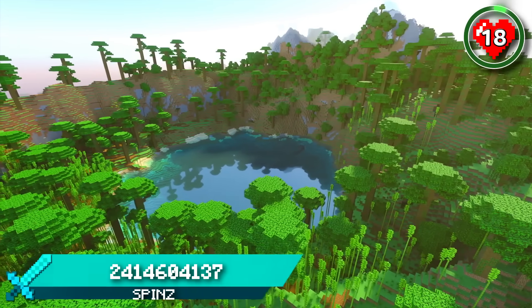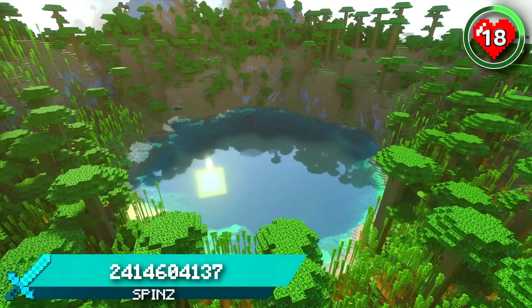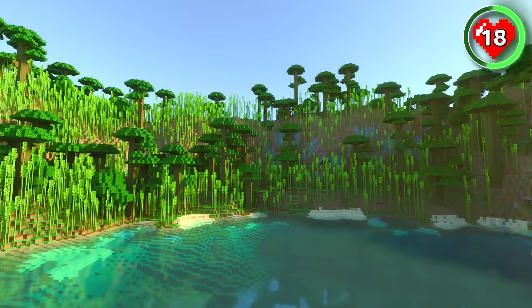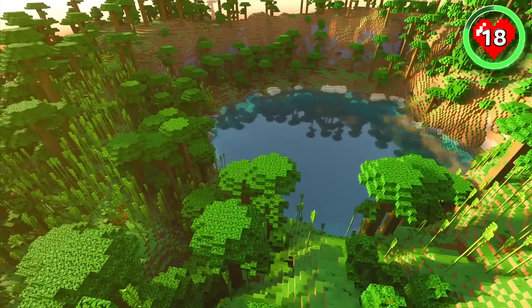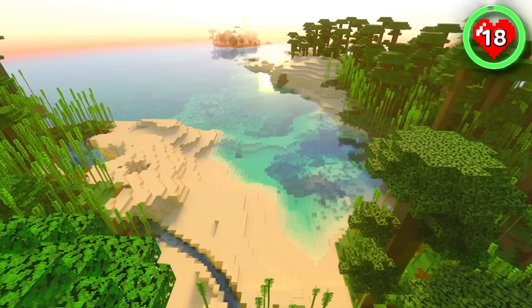If you'd prefer to build in a lush overworld, try spawning right on the edge of this amazing bamboo lake. Surrounded by stony peaks and towering trees, it's the ideal spawn for all of your bamboo build ideas. Just imagine a town made up of tree houses that circle around the lake, and once you've finished constructing your town, head down to the coast where you can build a bamboo beach resort for everyone who comes to visit.